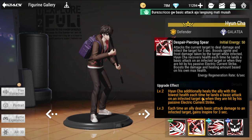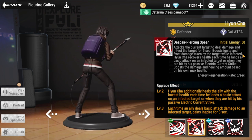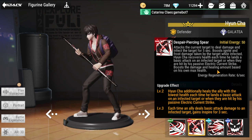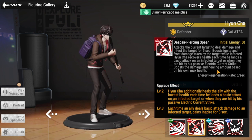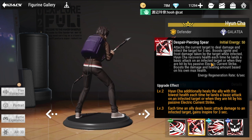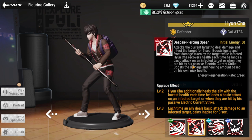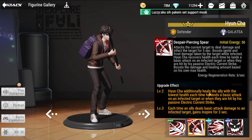His ultimate, Despair Piercing Spear, has an initial energy of 50. It attacks the current target, dealing damage and infecting the target for five seconds, boosting ignite and frost damage taken. Yuncha recovers health each time he lands a basic attack on an infected target, or when they are hit by a passive electric current strike — boosted by his max health.